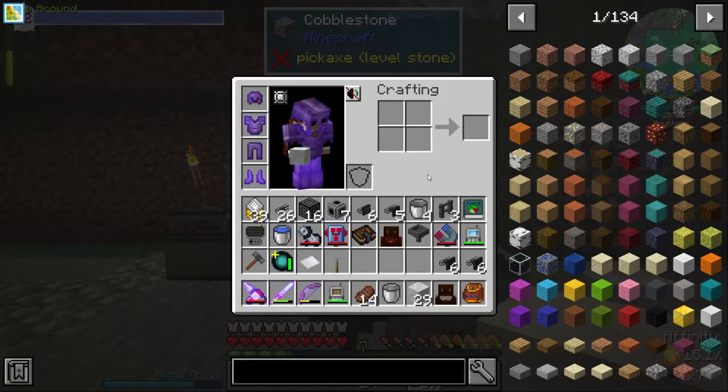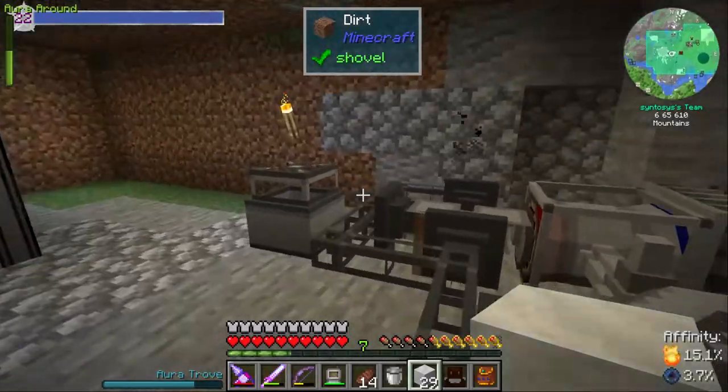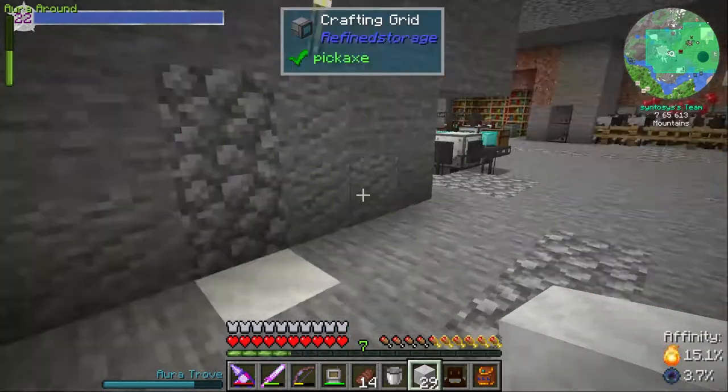Hello and welcome to episode 56 of Die Wars 20s. We got all this crap working last time and we're producing a ton of stuff. This is how much we've made so far — 1.8 thousand.